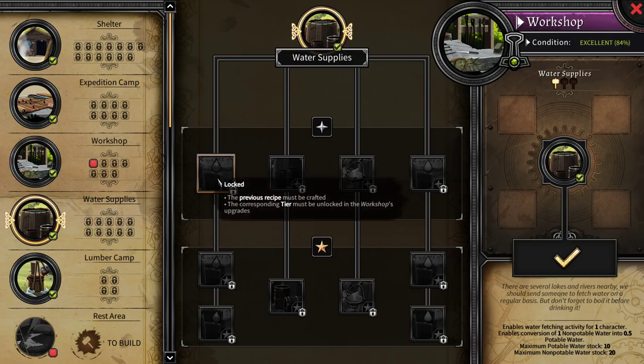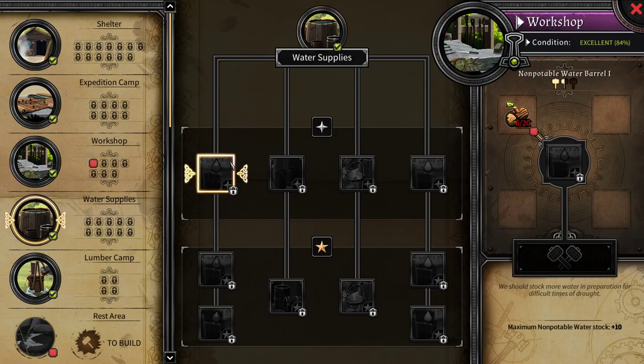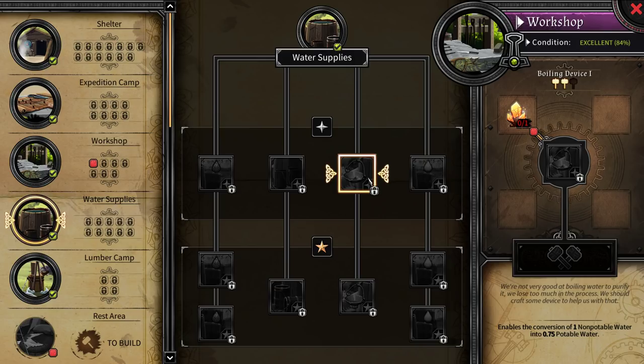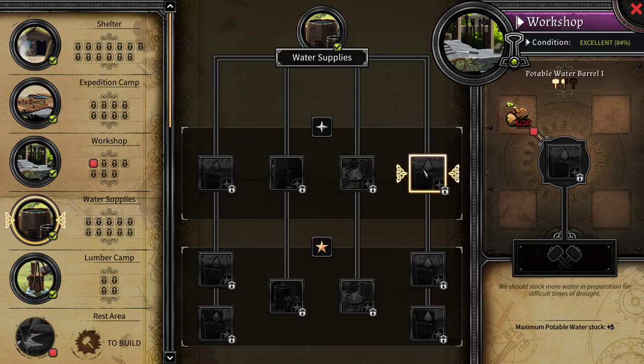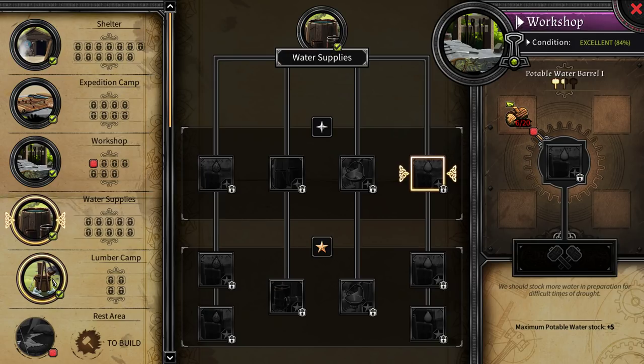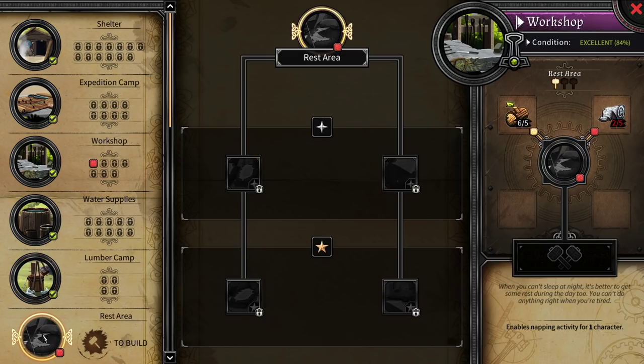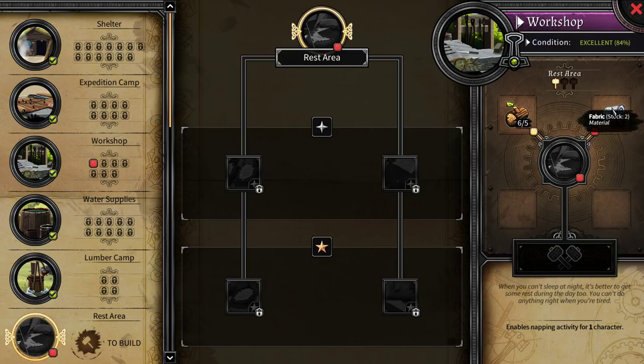Looking at water supplies: enables water fetching activity for one character, enables conversion of one non-potable water into five potable water. The next upgrade gives maximum non-potable water plus 10 stock and enables water fetching for two characters, with improved conversion efficiency to 0.75. This increases efficiency, and all we would need is a fire crystal or a barrel. Maximum potable water stock times five. The lumber camp we already have — enables woodcutting activity for one character. The rest area — when you can't sleep at night, it's better to get some rest during the day. Enables napping activity for one character, but we need a few more fabric for this.